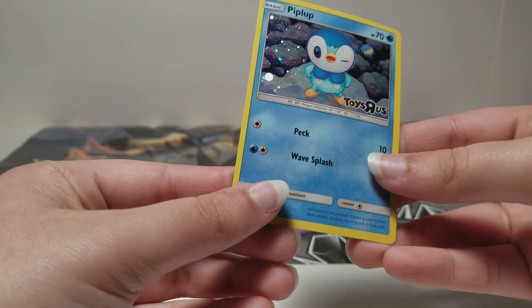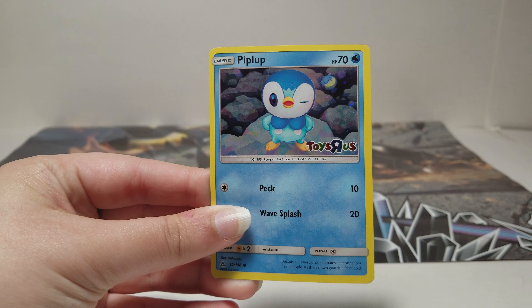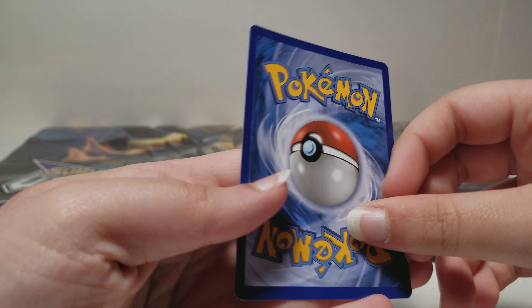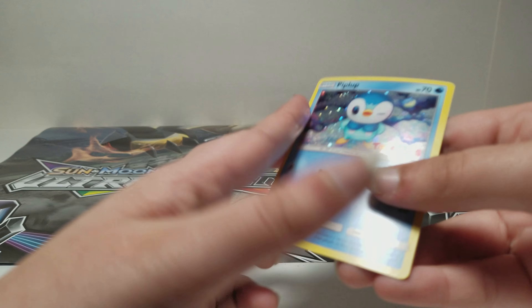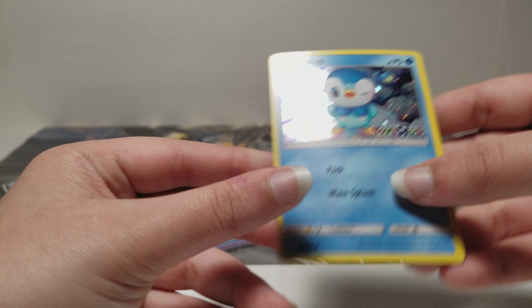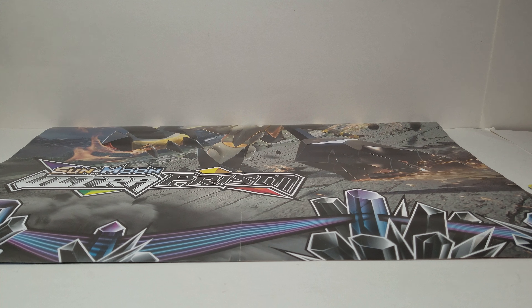Here is the Piplup card. It's really cool — love the holo. Usually they give these cards in packets, but they didn't do that this time. All of them were like this. It also says Toys R Us. This may seem like a basic card, but it actually has some value.